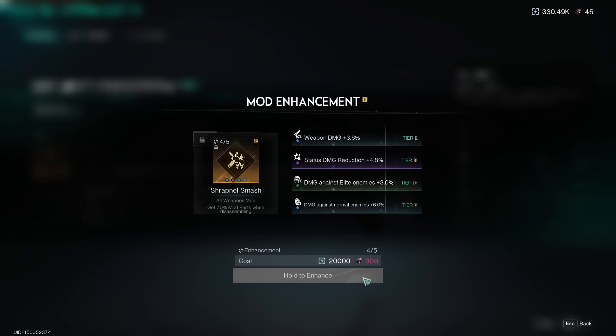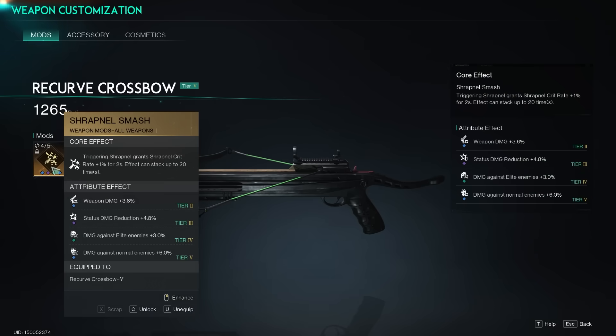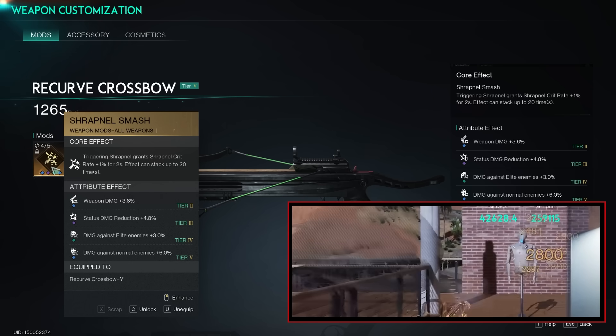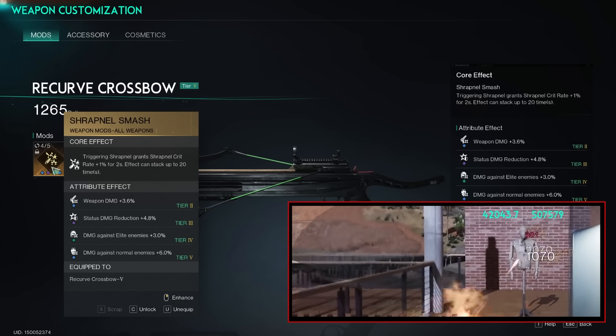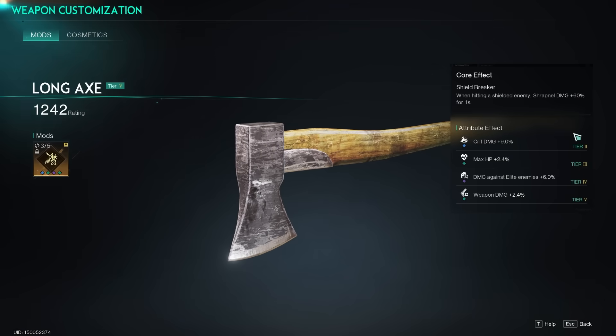Now let's go to the next weapon — our crossbow. This is not even maxed out; I could do the 300 upgrade and might get more weapon damage. Shrapnel Smash Trigger: shrapnel grants shrapnel crit rate plus 1% for two seconds, and the effect can stack up to 20 times, so I'm getting a massive amount of crit rate. The most important attributes on this mod are weapon damage — straight raw damage — and damage against elite enemies. If it had been damage against Great Ones that would've been perfect, but any elites that spawn while we're fighting bosses we can just wipe super simple.